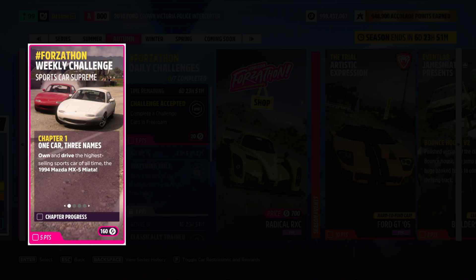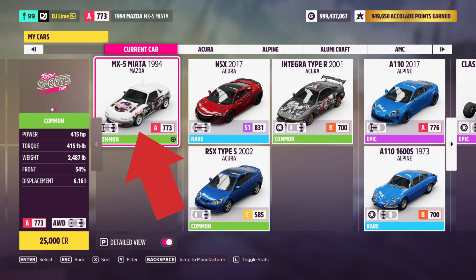For our first challenge, you need to drive the 1994 Mazda MX-5 Miata. You can easily find this inside the auto show or the auction house. Either way, you'll need to use this vehicle through all four challenges. After you select your vehicle, exit the garage. If it doesn't trigger right away, go drive around the block for a few seconds.